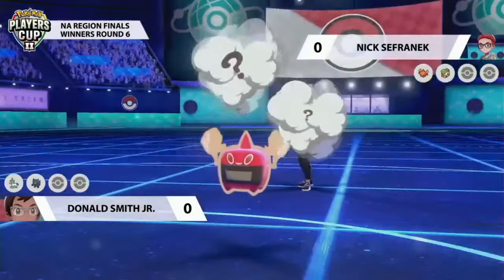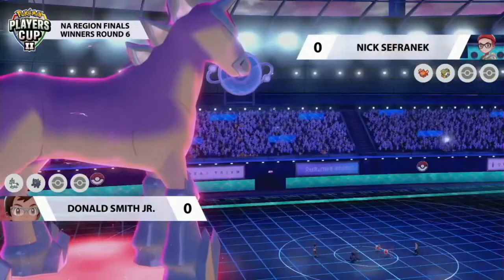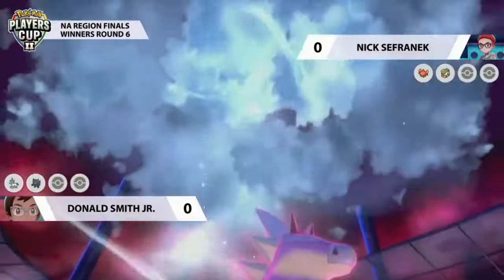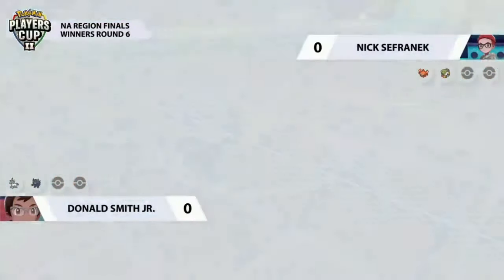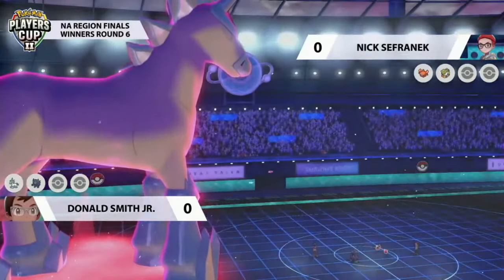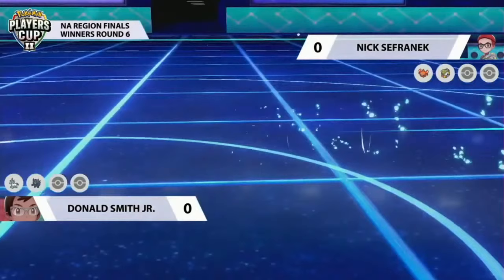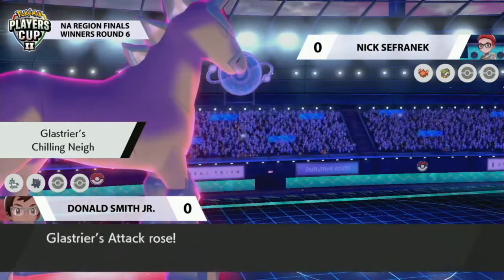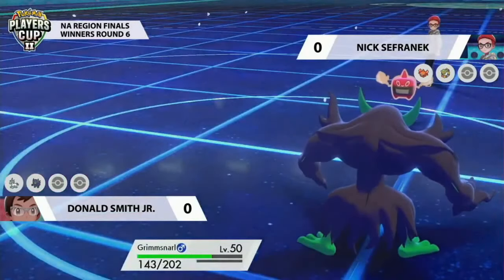Light Screen is going to protect Glastrier from special attacking moves from the Rotom. But Rotom decides to play Donald's own game and goes for a Nasty Plot to boost its special attack, as Glastrier goes for Max Hailstorm into Comfey. Setting the hail at the end of the turn, even if it was a Focus Sash it would be KO'd by the chip, but it looks like a straight one-hit KO — removing Comfey, so Nick no longer has that disruption option. Critically, Glastrier's Chilling Neigh activates, giving it an attack boost.